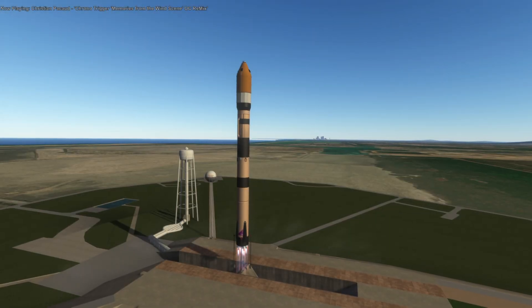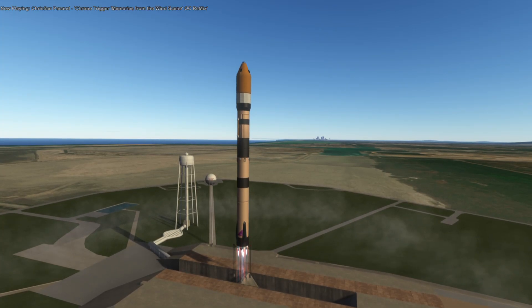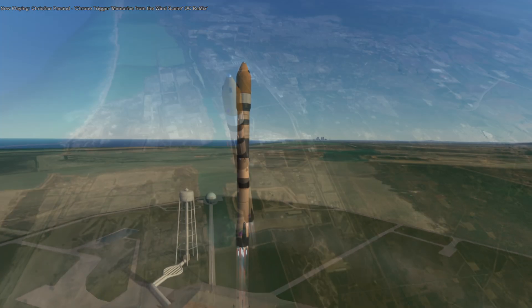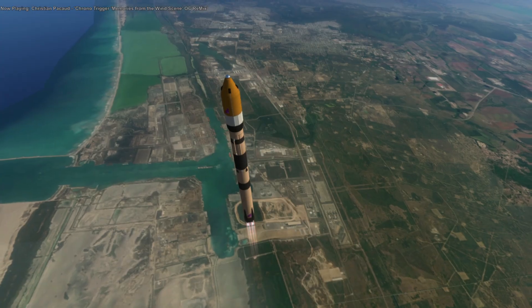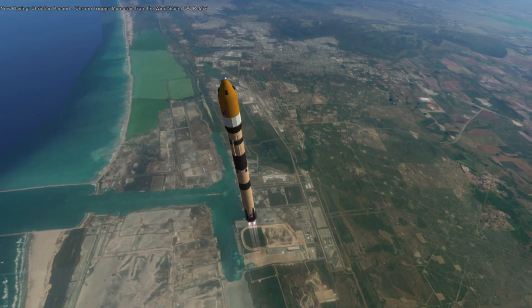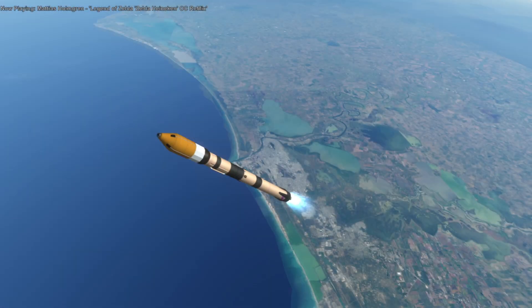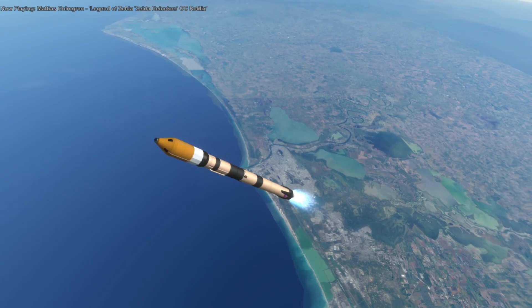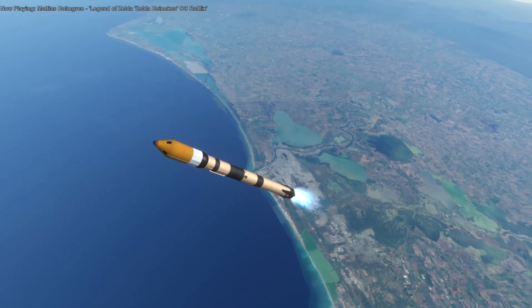Hello everyone, this is Rayspace and welcome back to Mars Lander delivery testing in Kerbal Space Program 1.12 with Realism Overhaul. In a previous video I attempted to deliver my Mars Lander over to Mars using this rocket, the Kasayi rocket, in two launches. This is the stage that's meant to help push the lander out on a trajectory to Mars, but the lander also has to do some of the work and capture around Mars.